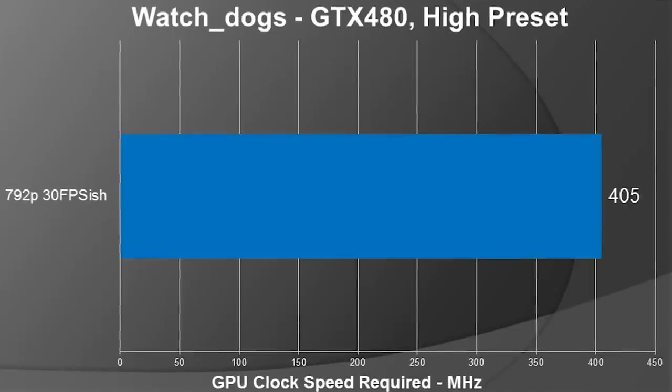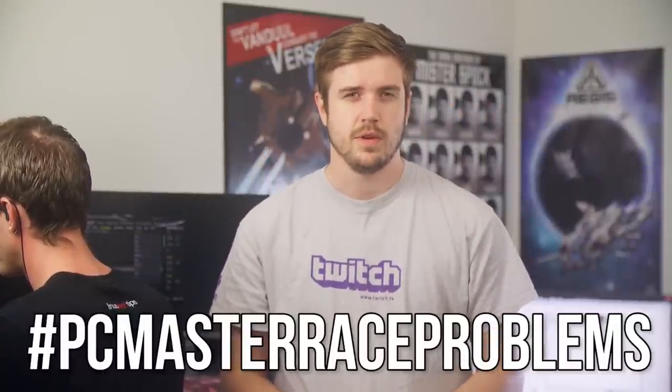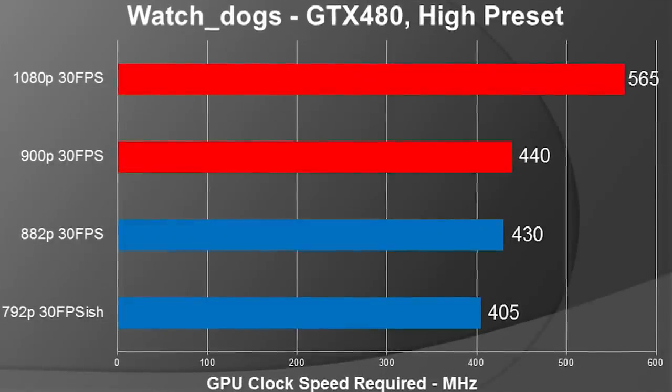This allowed me to run the game at 792p and about 32 to 33 FPS. I actually couldn't underclock my five-year-old GPU to be as slow as a next-gen console — PC master race problems.